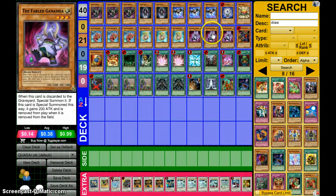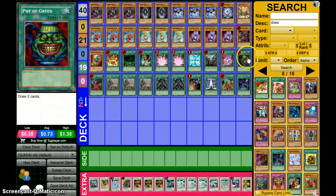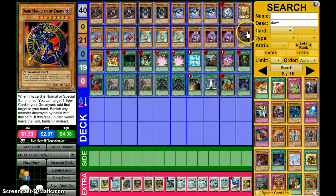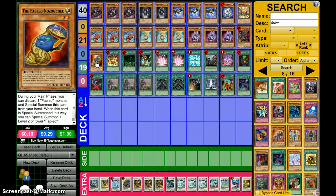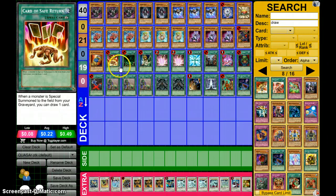Three Ganashias and one DMARC. I just added in DMARC because the thing I like about it is it can bring back an Avarice, Greed, Graceful Charity, Pre-Mature, Reborn — whatever you need. Then one Izuchi. Izuchi's okay, just okay. Then Call of Safe Return, because it's way too broken.